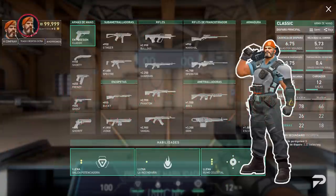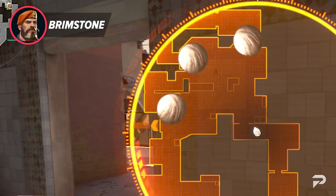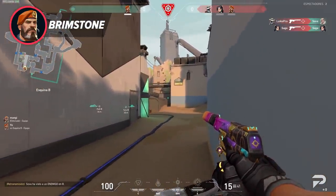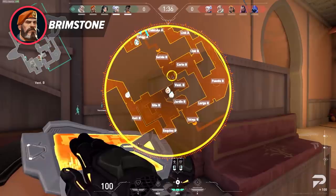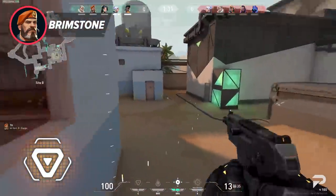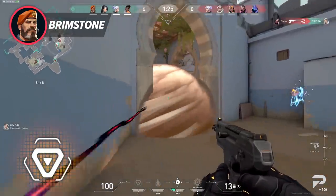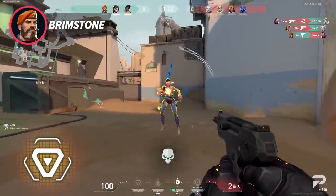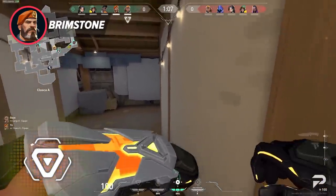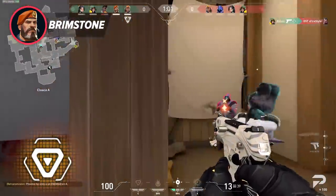Brimstone is a simple man, and that is reflected in his pistol round buy choices. He will benefit from running a Ghost and three smokes as his ideal loadout. Since Brimstone is the main smoke for his team, prioritizing three smokes will allow him to block as much vision as possible. However, Brimstone also greatly benefits from the Frenzy. His stim beacon affects the Frenzy's fire rate when he stands within it, and due to many enemies having zero armor on pistol round, his Frenzy will shred opponents way faster than Ghost body shots. An alternate ideal loadout is a Frenzy, two smokes, and a stim beacon — after you get your first few multi-kills with a stimmed-up Frenzy, it will be hard to go back to the Ghost.